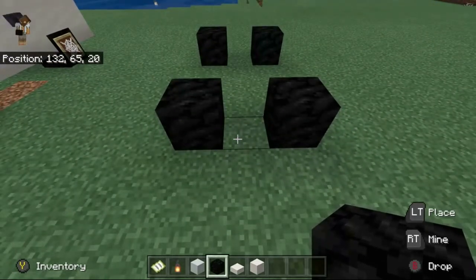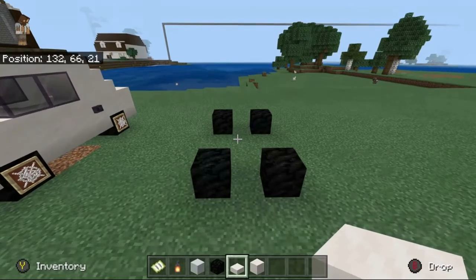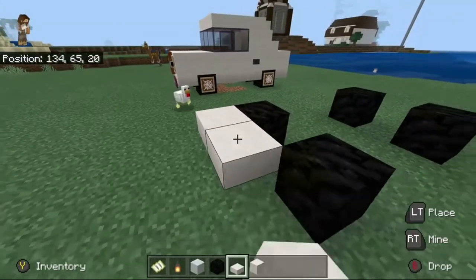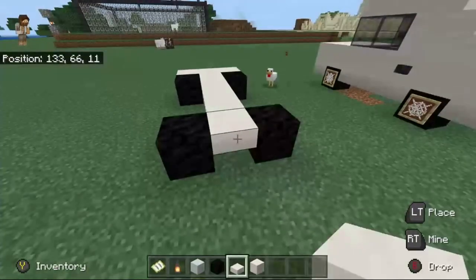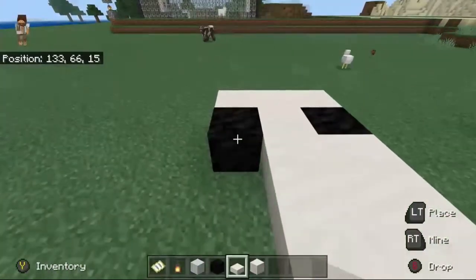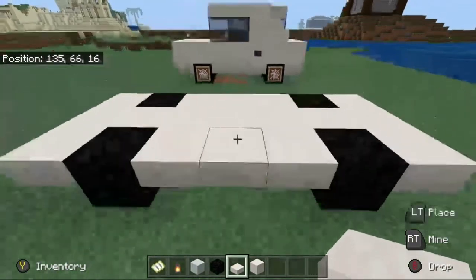Nice and small so you can fit this wherever you want. Now what you want to do next is take a smooth quartz slab. You could use another slab if you want to make it a different color, but I'm going to make it white to match the original one. Basically what you're going to do is put it all around these tires, and you're going to wrap it around the back and the front, leaving it open on the sides so that you could still see the tires.